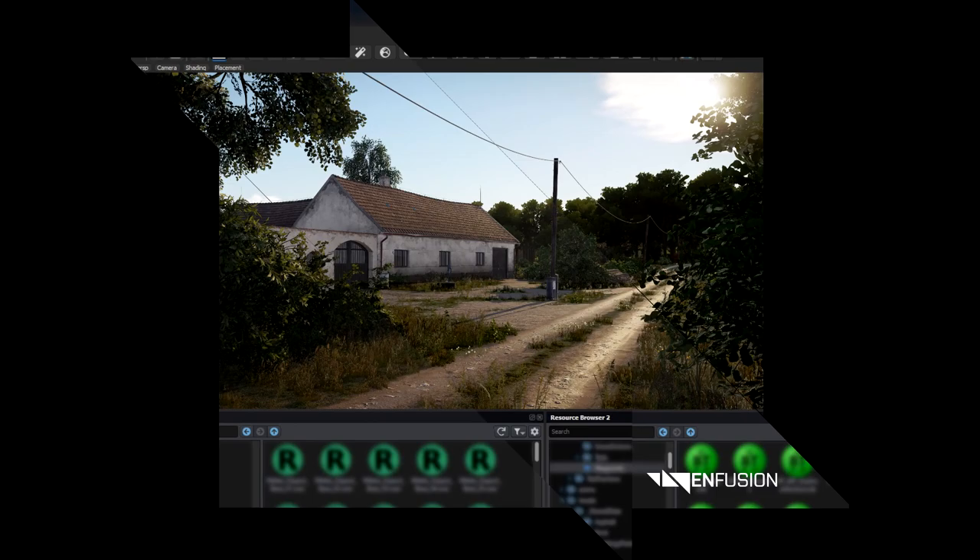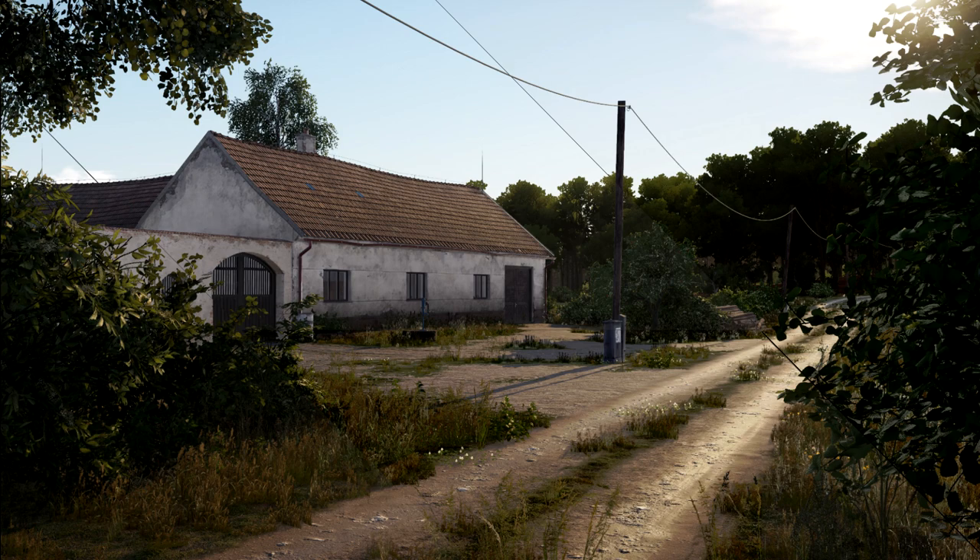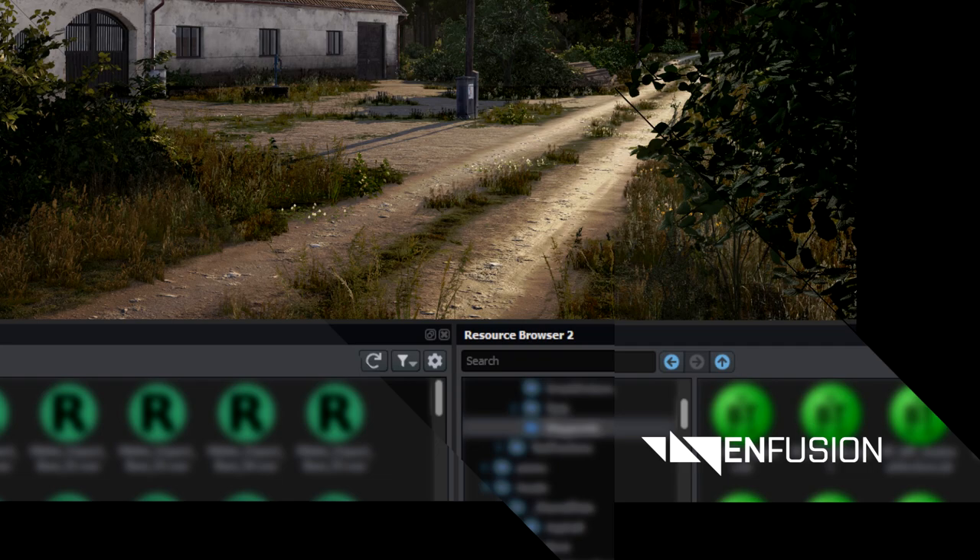Image 4. In this image we can see a house or an estate with a gate next to a dirt road. With the sunset in this image I think it looks very good graphically. On the bottom we have a new window called resource browser 2, implying that there's a resource browser 1. What resources are and what they do I'm not really sure of, but I think we're talking about textures and stuff like that.